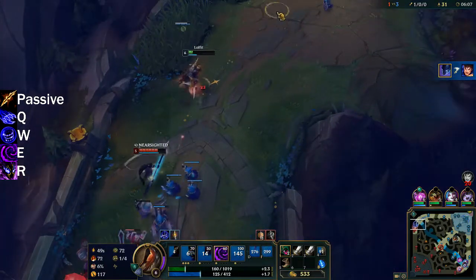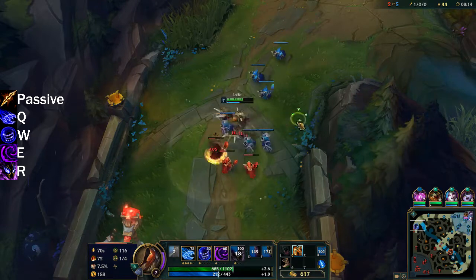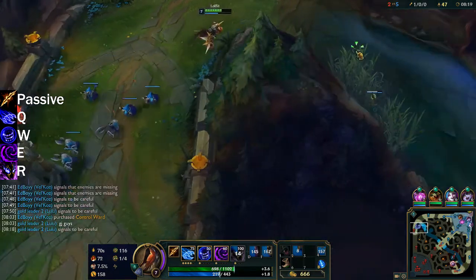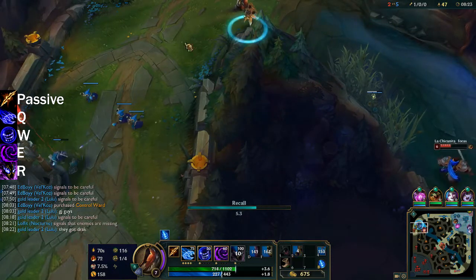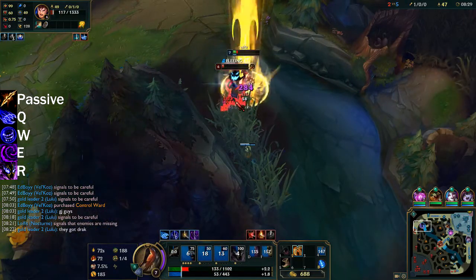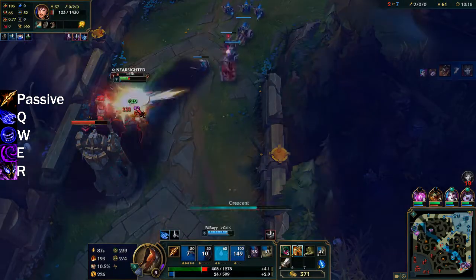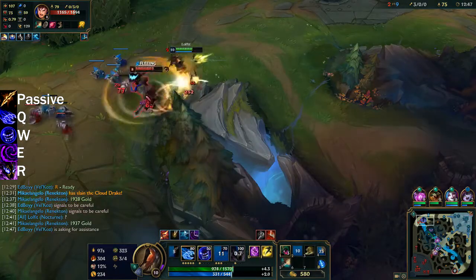Next up is Q, Duskbringer. Nocturne throws a shadow blade that deals damage, leaves a dust trail, and causes champions to leave a dust trail. While on the trail, Nocturne can move through units and has increased movement speed and attack damage. This is a great way to do early game trades, it's good poke. It's a great thing to start first to look for those level 1 all-ins, just because you have a lot higher base stats with that attack damage.